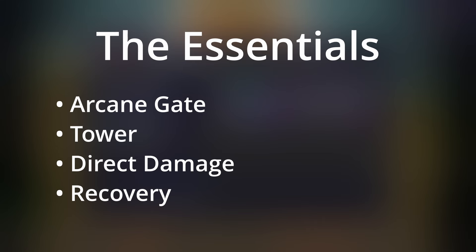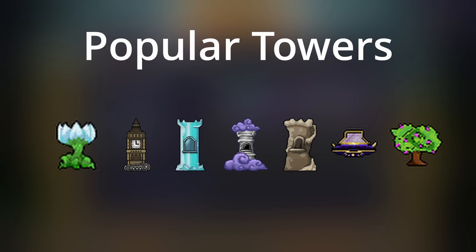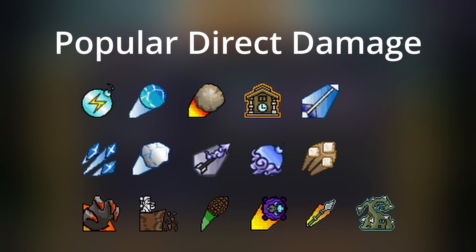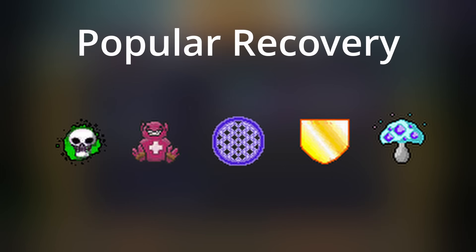Not every single one, but some of the most popular, which will show up on the screen. For towers, we have Sanctuary, Clock Tower, Ice Castle, Floating Castle, Fortress, McAir, and Treehouse. For direct damage, you can take a look to see what's on the screen: Shock Bomb, Ice Bomb, Mega Boulder, Cuckoo Clock, and the like — there are a bunch of direct damage options. For recovery, we have Drain, Blood Bank, Fusion, Protection Shield, and Healing Spores.